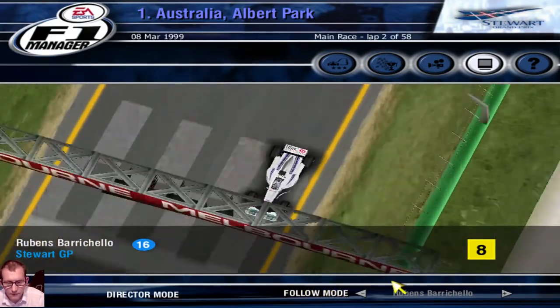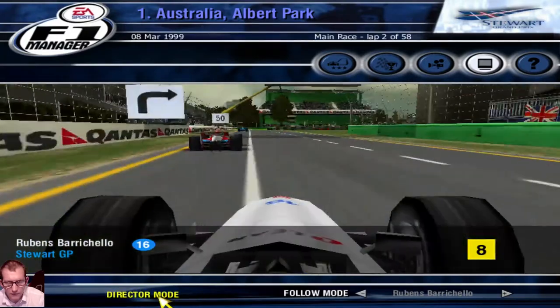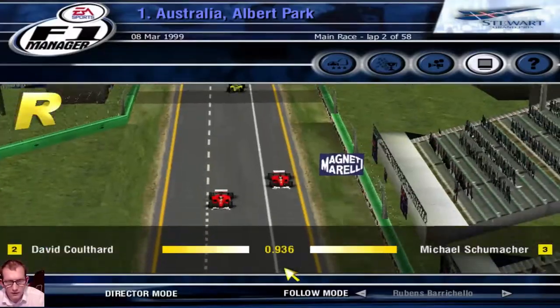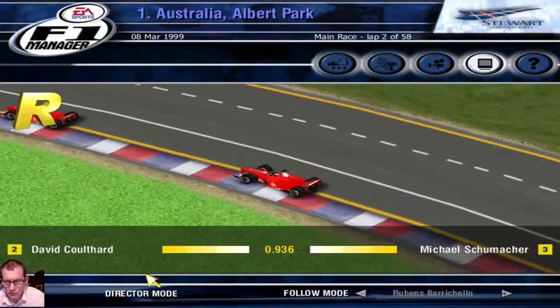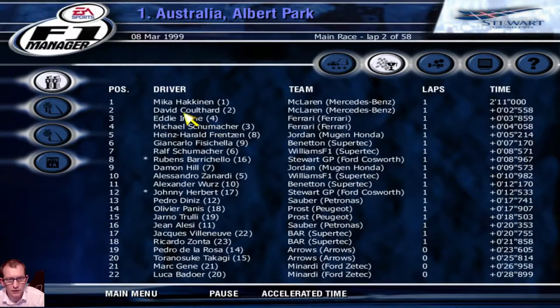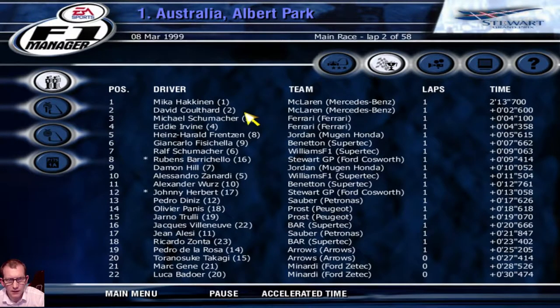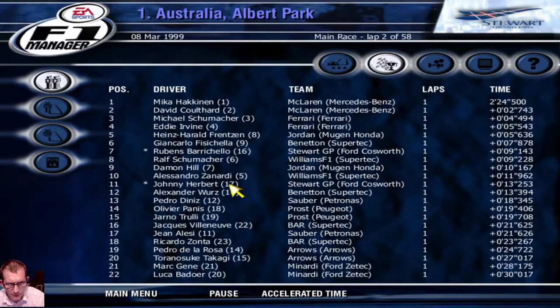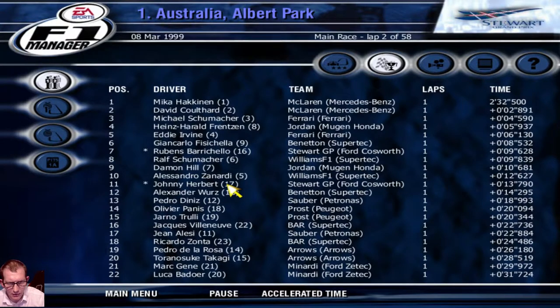Going into lap two: Häkkinen has taken over the lead, then Coulthard, Schumacher, Irvine, Frentzen, Fisichella, Ralf Schumacher, Barrichello, Hill, Zanardi, Watz, Herbert, Diniz, Panis, Trulli, Villeneuve, Alesi, Zonta, De La Rosa, Takagi, Gené, and Badoer. We're going to accelerate the time a bit so the video doesn't get too long.